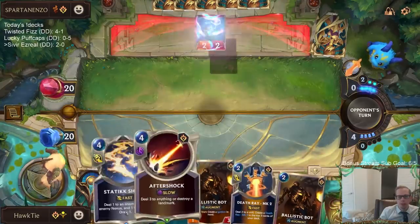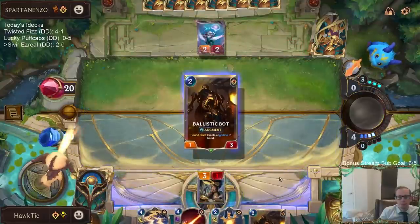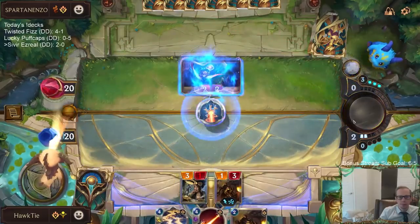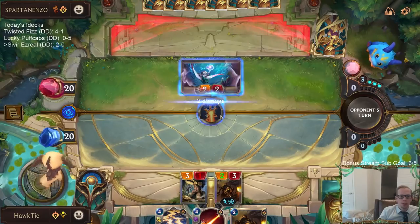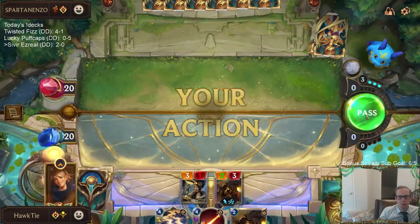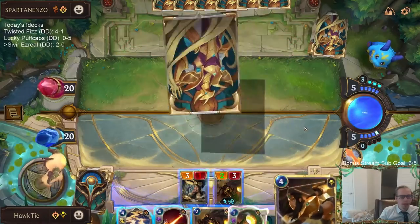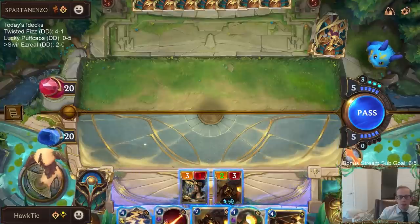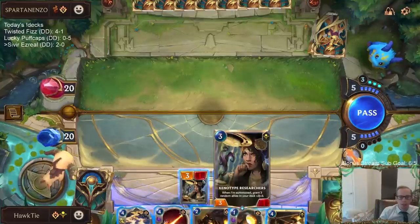We drew a ballistic bot — knew we were drawing a one-three, just had the wrong one. Now I drew Sivir, and I want to play her before attacking. I was just planning on attacking but let's play Sivir first. If I just attack we're hitting for five — let's play Sivir and see.